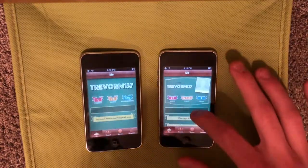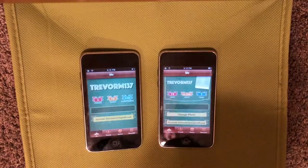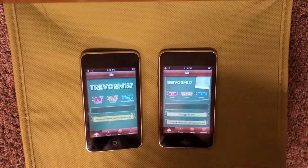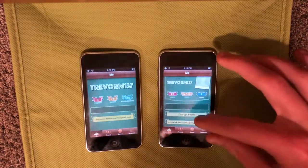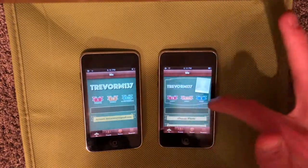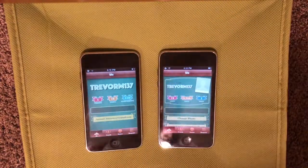You can see we have a new change photo button right there. And another thing — this banner for your email address looks a little bit narrower on iOS 5, and you'll also see we just have this nice border around your little profile.